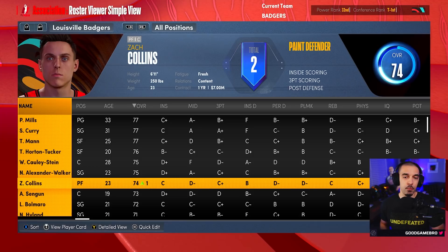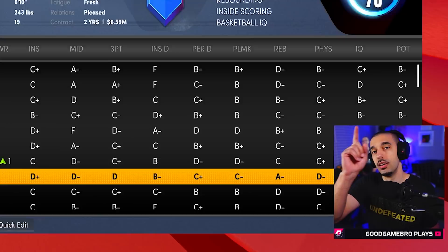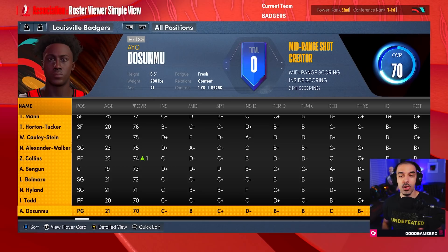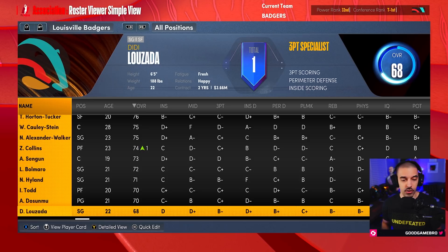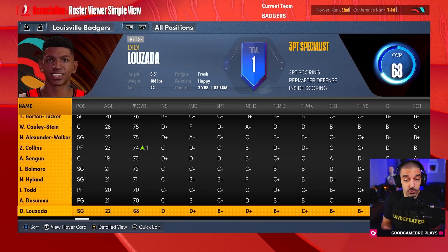The rest of our roster is incredibly young but I think they'll be fine. We have Nickeil Alexander-Walker, Zach Collins, Alperen Sengun — whose name I'm probably mispronouncing — Leandro Bolmaro who is an overseas product I think will be really fun, Nah'Shon Hyland aka Bones Hyland, and Isaiah Todd who I think will be a stud for this team down the line if we can keep him.